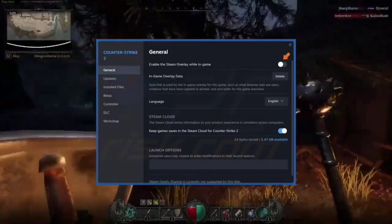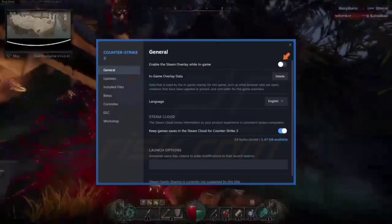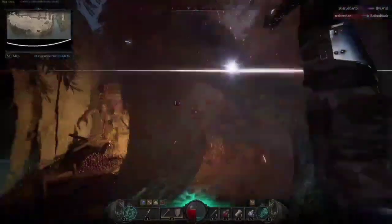4. Disable Steam Overlay: navigate to Steam Settings, go to the In-Game tab, and uncheck 'Enable the Steam Overlay while in-game.' This reduces system load and can improve performance.